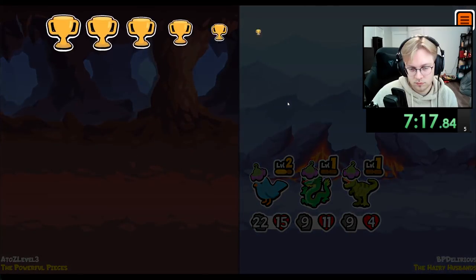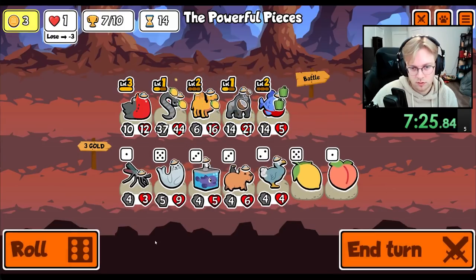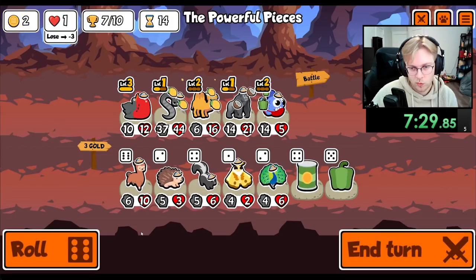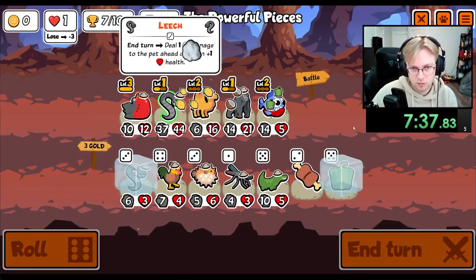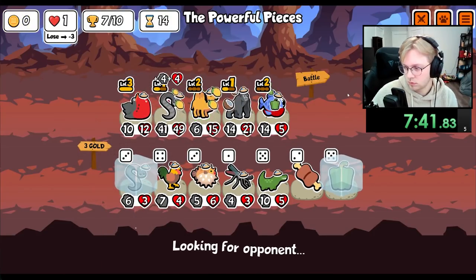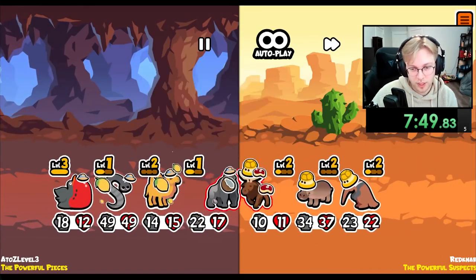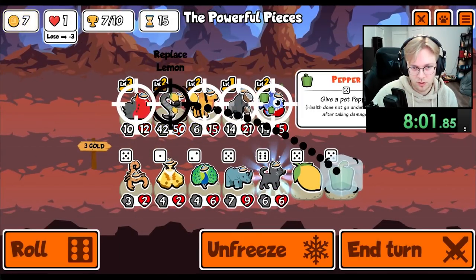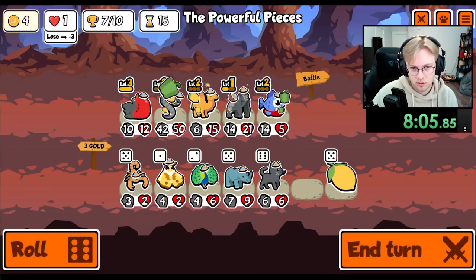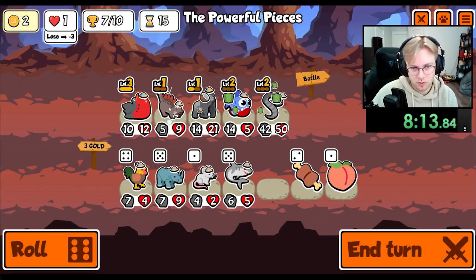We lost. Okay, we're on lethal now. You're leveled up. We do that. Pepper's probably better than Lemon on you at this point. We'll get you level 2. The nuts is good. We get the nuts back. Do we survive? We draw. We level up here. We give you Pepper. We throw you in the front. We get rid of the Camel. We go Stegosaurus.